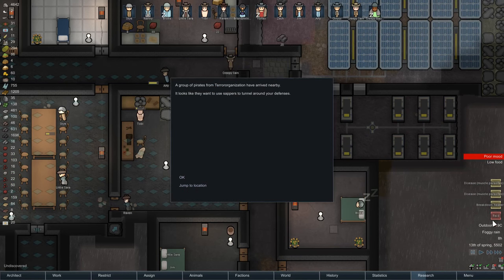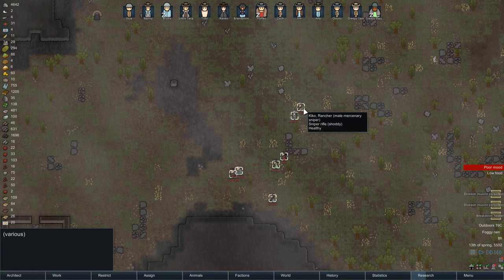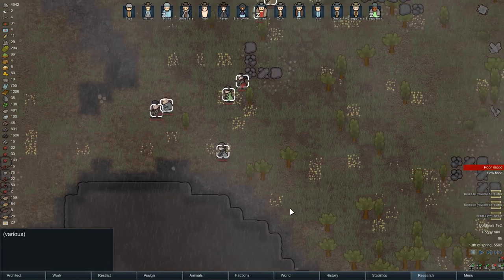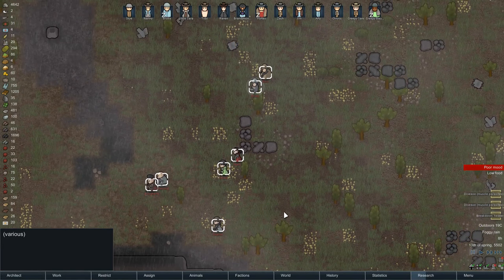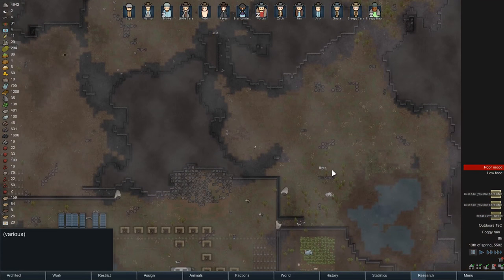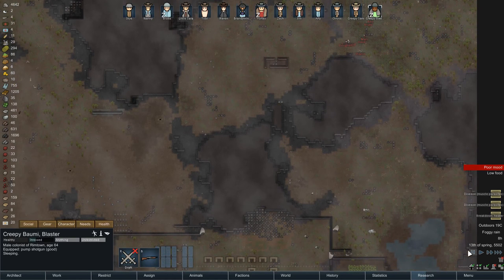Oh, we've got a raid coming in. Here we go - it's a group of pirates. How many are there? Not that many. The only person we've really got to watch out for is Creepy Balmy going hunting. Where are you? He's sleeping at the moment, so that's kind of good. Alright, let's crank this up and keep an eye on this area.